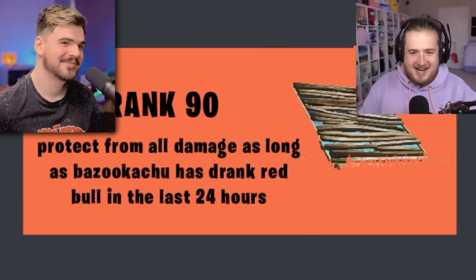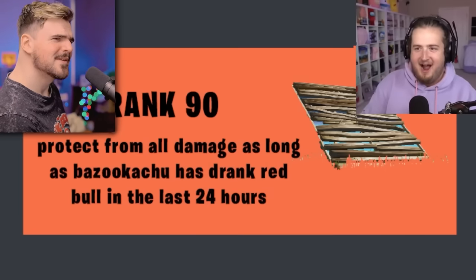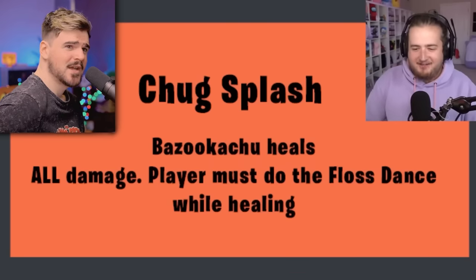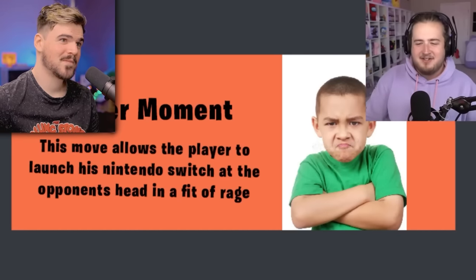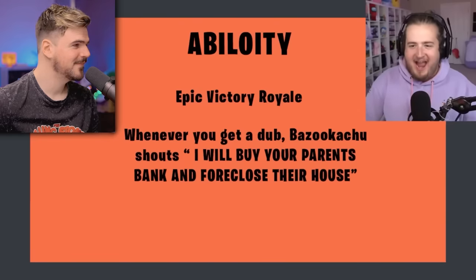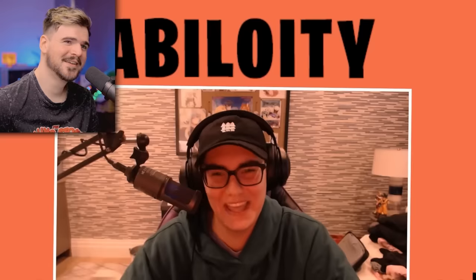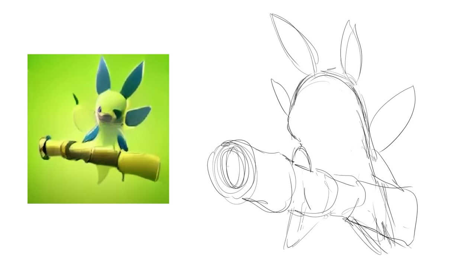First move is Crank 90 - it protects from all damage as long as Bazooka Chew has had Red Bull in the last 24 hours. Chug Splash - Bazooka Chew heals all damage, but the player must do the floss dance while healing and it only heals half. I'm getting flashbacks. Third move is self-destruct and fourth move is Gamer Moment - allows the player to launch his Nintendo Switch at the opponent's head in a fit of rage. It has a pretty good ability to counterbalance that: Epic Victory Royale.